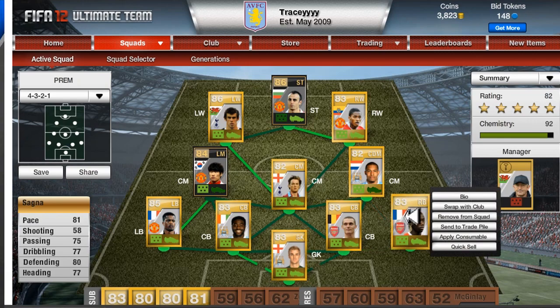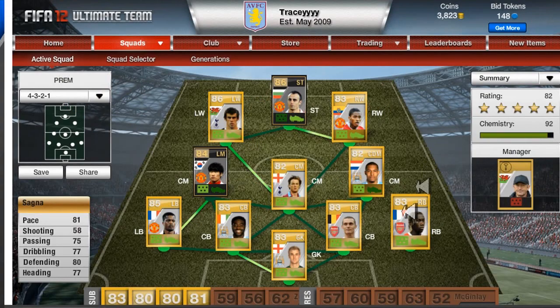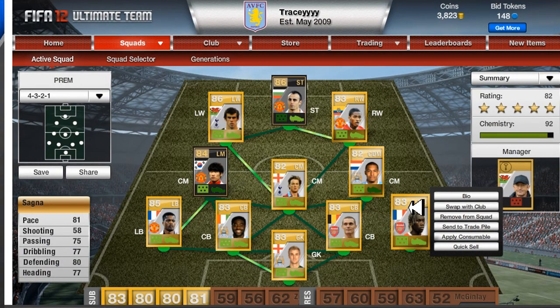My right back is Sagna from Arsenal — he's probably the best right back in the Premier League at the moment. His overall rating is 83, he cost me 3000. He's a decent enough player and he's fast enough with a pace of 81, and he's a good defender as well.